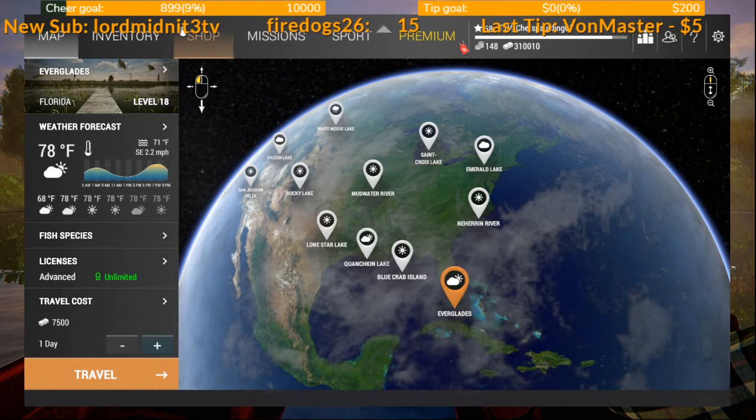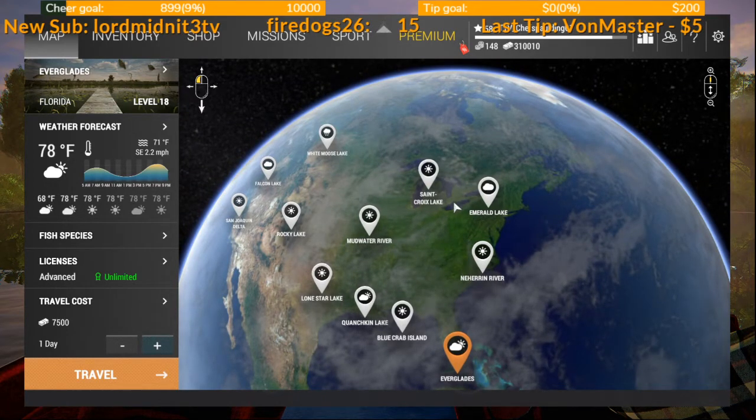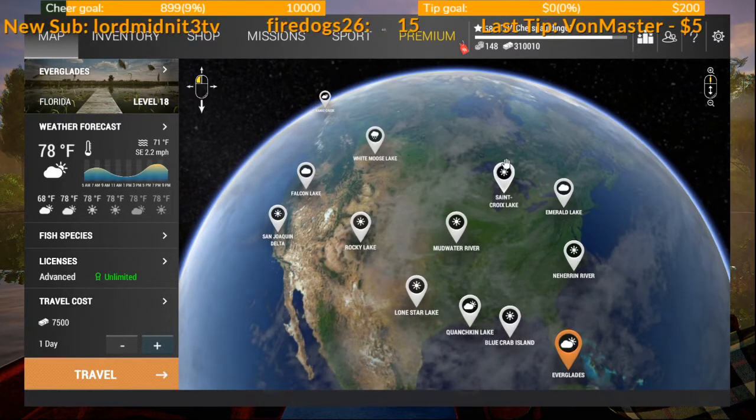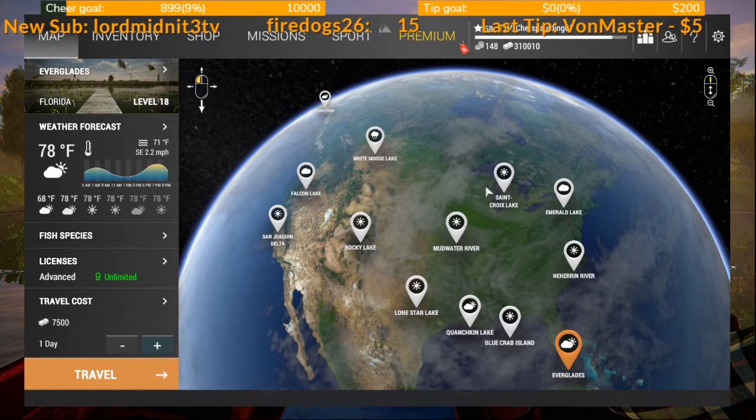Level 30 is when you're going to move over to St. Croix Lake. You'll be sitting at St. Croix until probably level 38 to 40 — I suggest at least until level 40 — where you'll get a decent bottom rod setup before moving on. You don't have to sit on pike the entire time. I do have a video showing where the pike spot is, what setup to use at level 30, how much it costs, and everything, so definitely check that out.